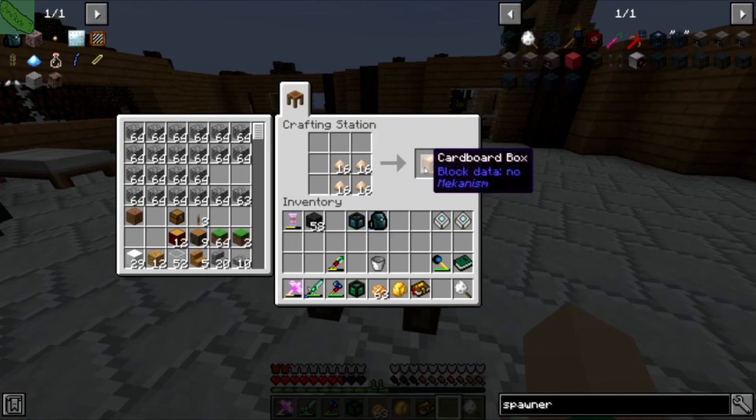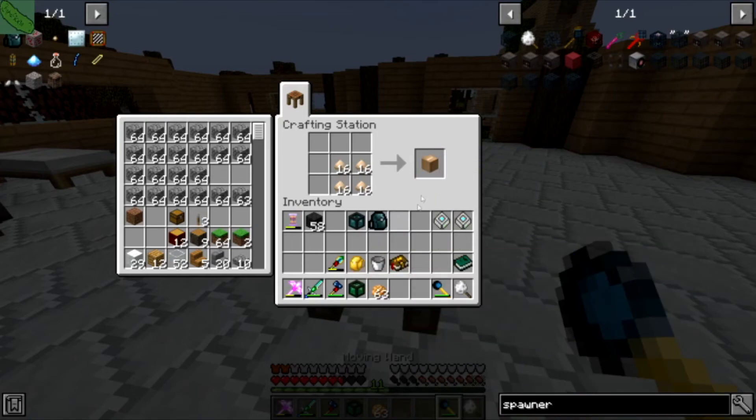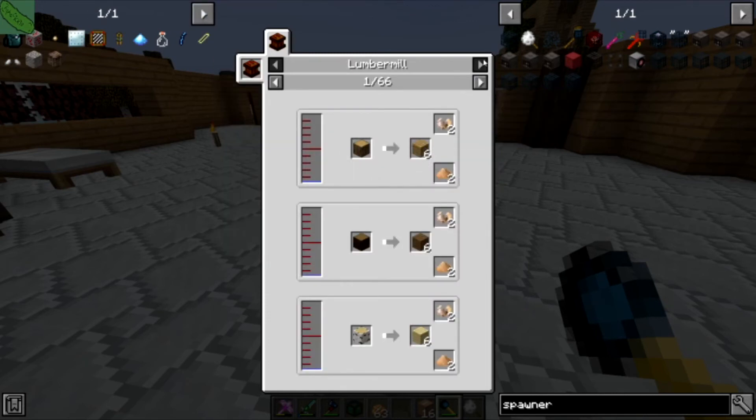We're gonna head back over here and right here we are going to craft cardboard boxes. If you're playing modded and you happen to have Mekanism, or there's one other way I've been using, to move mob spawners — actually pick them up and move them without having to remake them — you can use something called a cardboard box.